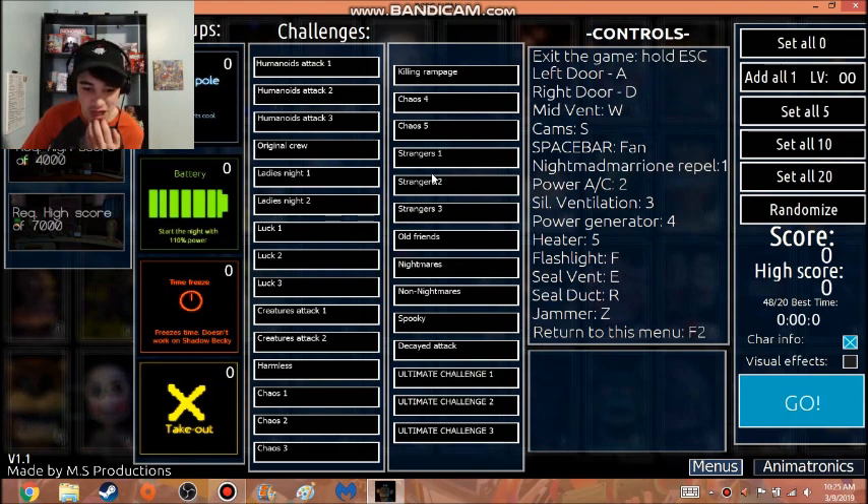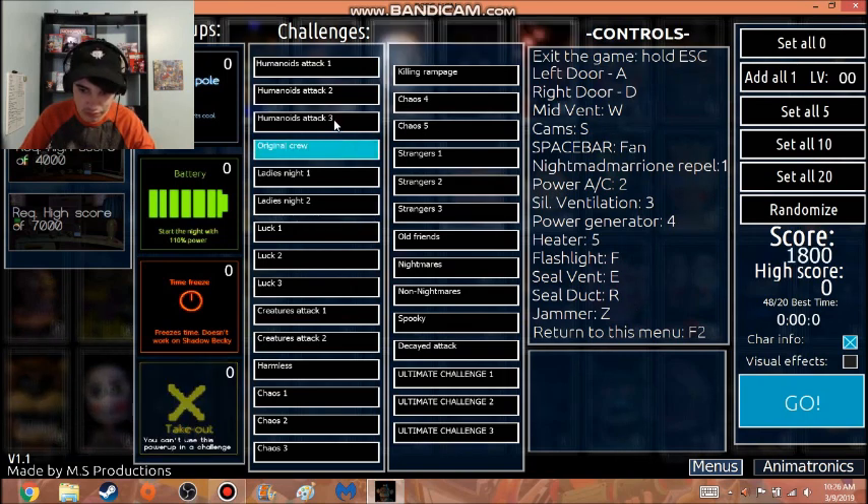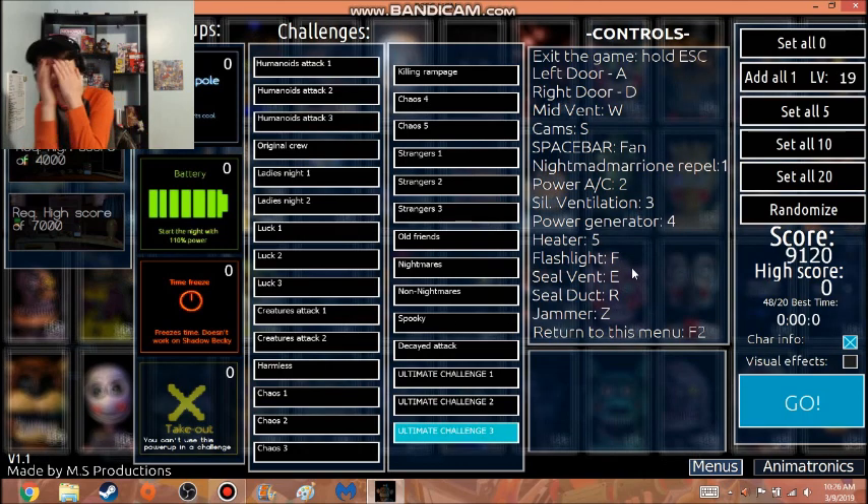What the heck is this — offices, power-ups, challenges! Oh my god, this is what I get for doing more custom night games. Loads more challenges, awesome. This is gonna be the next UCN — just gonna do 20 episodes on this, all right, if it's good. Visual effects are off, that's good. Controls, exit game — this is pretty good. Night, mrrr repel one, not sure what that is. Power AC, two, seven — okay that's good. Flashlight F — oh I don't like that.